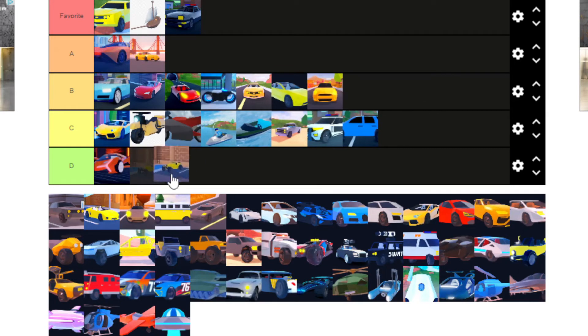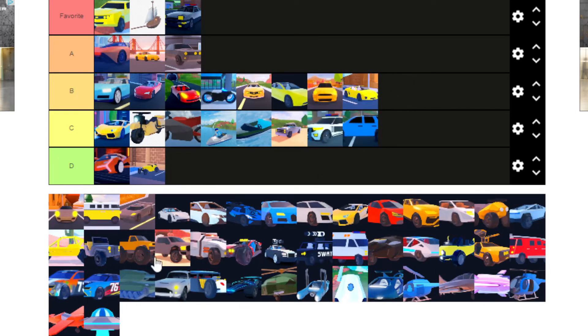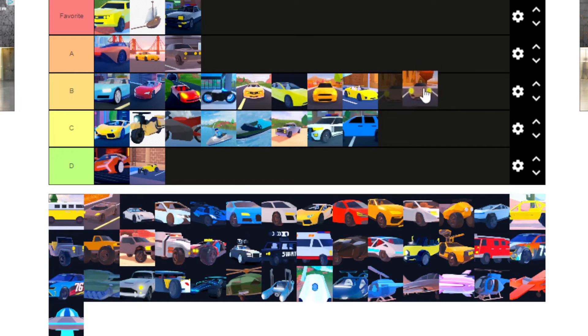Hasik. Why are there so many Bugattis? Mustang — really cute. Boxster — eh, it's nice. Porsche — 19, let's just put that there.